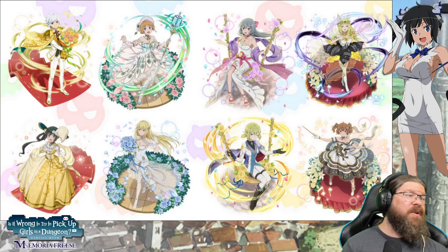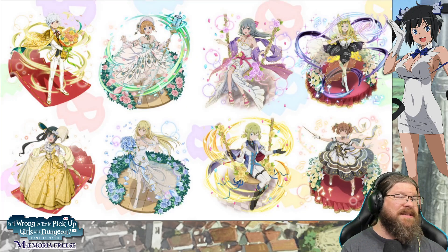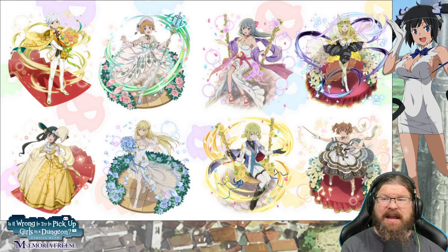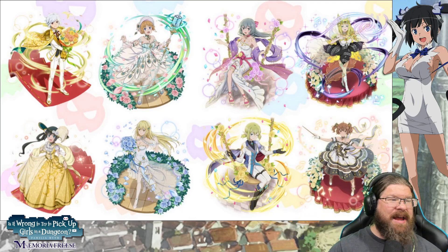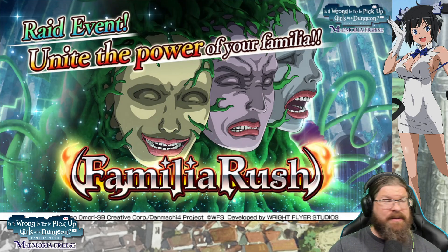These are all the festive units we've gotten: festive Bell, festive Haruhime, festive Lily, festive Aiz, festive Syr, festive Ryu, and now Haruhime and Lily to basically close out the whole set. They all complement each other nicely. Fun to have around — the festive Bell and Aiz are among the original units I still use from time to time.